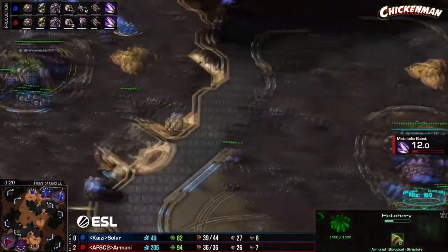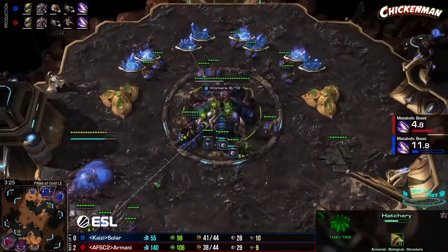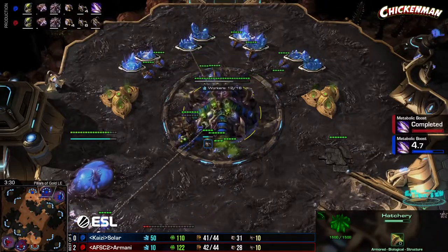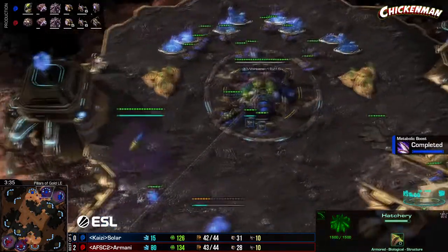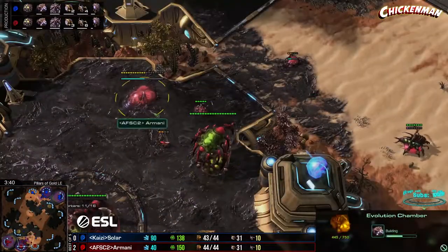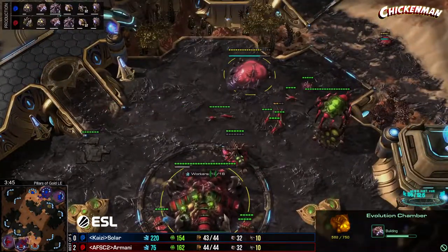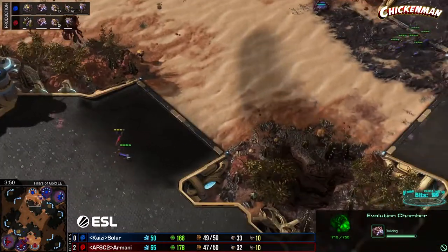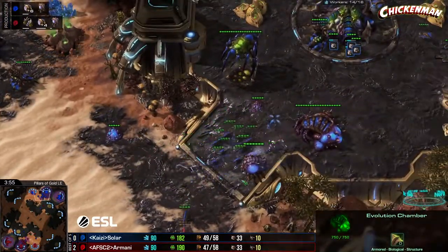Bane nests coming up for both of them — looking very standard, a lot like game one so far. Evo chamber going down as well. Last time in game one when we got to this point, Armani made a bunch of ling-bane and attacked. We're not seeing that this time — at least one of them probably going for missile attacks.